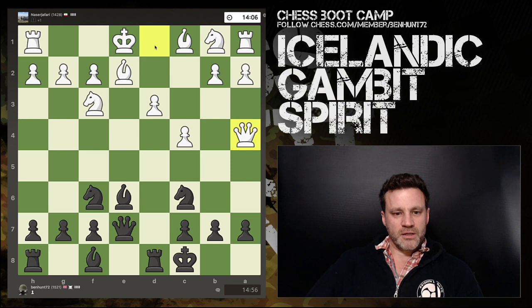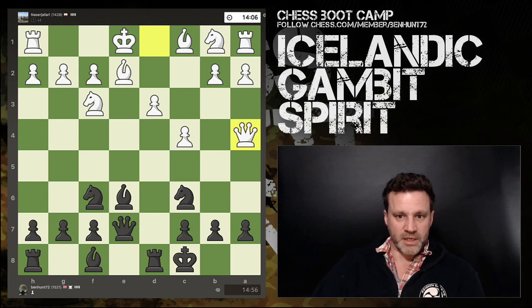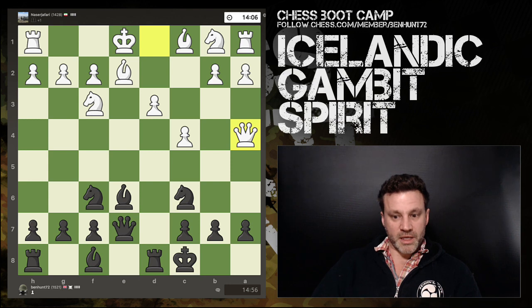The problem with white's move is the queen has vacated the defense of the bishop. The bishop is now defended only by the king, meaning white can't castle because it would undefend the bishop. If my bishop moves, my queen might just grab it. Now it's time to maintain the pressure. I thought for nearly two minutes here — on 14 minutes 56 — and played bishop d7.